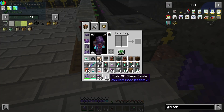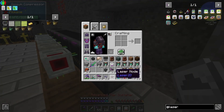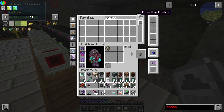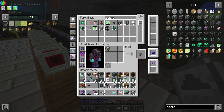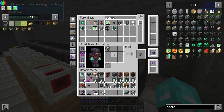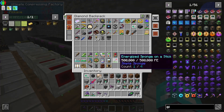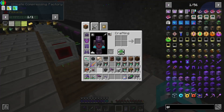We're actually gonna need to do a laser node here, which I did not think about. Let's also get our tier upgrades — advanced... oh, I need a basic tier. I didn't even make this a basic tier. So basic tier — good thing we have one. Advanced. Elite. Ultimate. And then we need to grab a card holder.